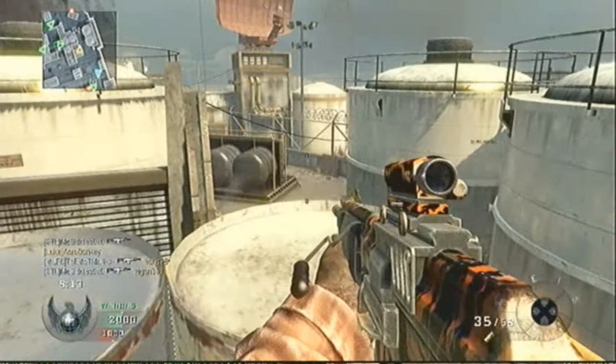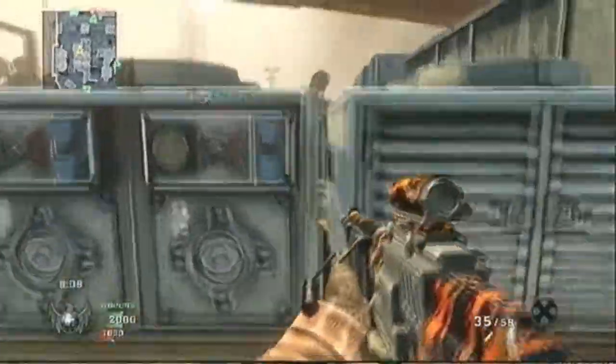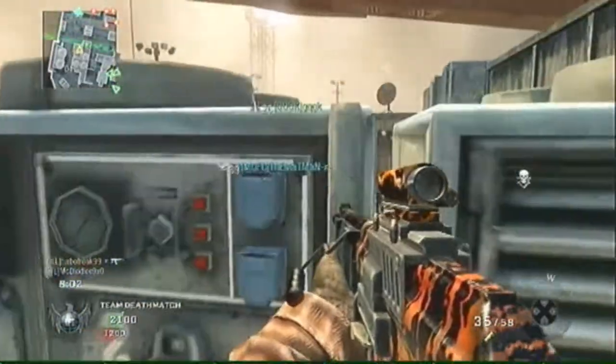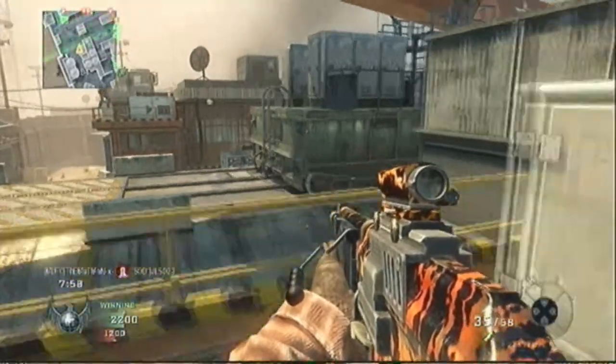The UAV is not so much, because Ghost is such a pain in this game — it allows people to sit in corners, and if you have a UAV out, you can't see them. The other team — six of them will have Ghost on, sitting in corners, and there's nothing you can do about it.